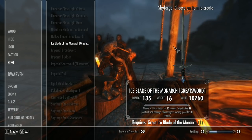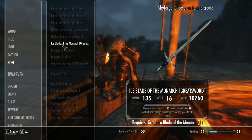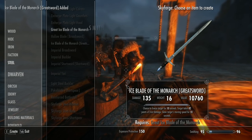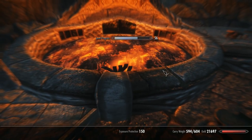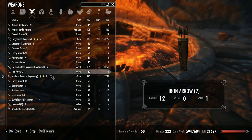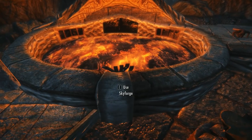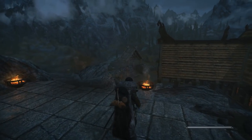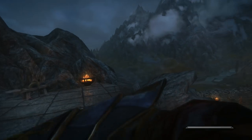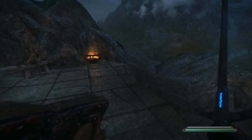Great Ice Blade of the Monarch, and Ice Blade of the Monarch - brackets greatsword. I think the parentheses greatsword is added by some sort of mod, that's not supposed to be there. Type is now sword, and it is wielded in one hand. Yes! I love the glowy effect on it as well - it's so cool.